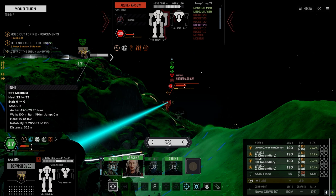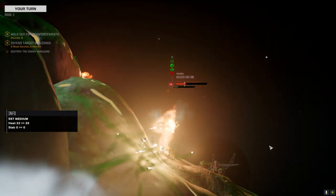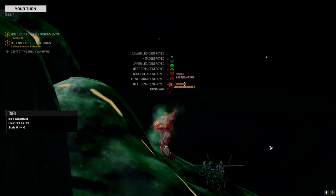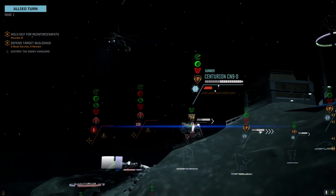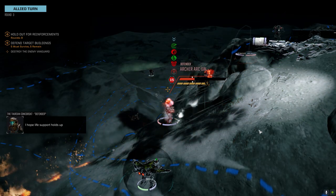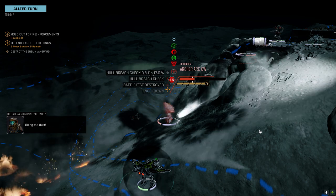Is he warm enough or do we just want to wreck him? Let's go for the wreck. We should be able to just blow on him and knock him over. The Centurion might do it. Have a seat buddy. Hull breach — Battle Fist destroyed! That Archer enemy might even be a good upgrade for ours with all those missile hardpoints.